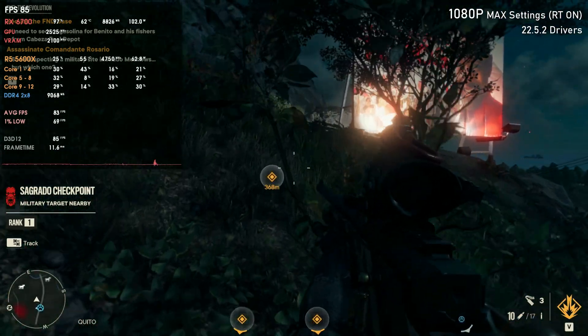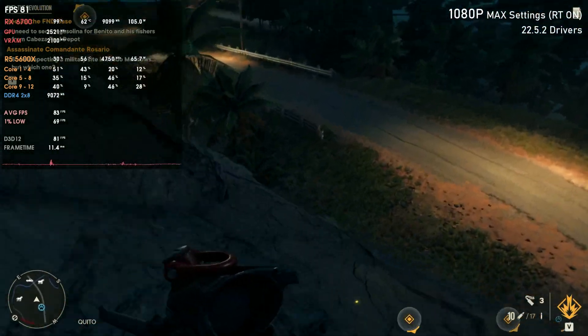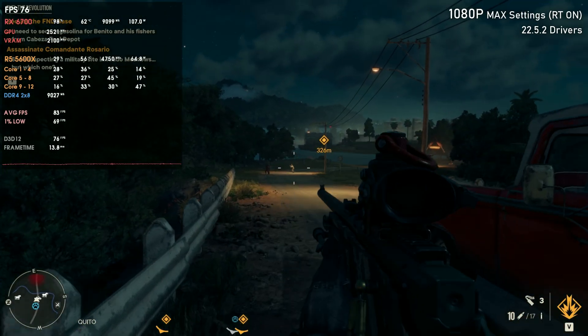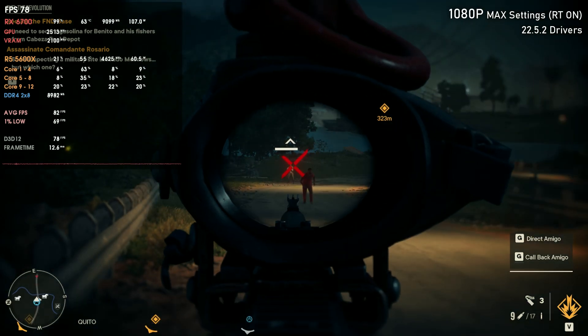Once Zen 4 CPUs come out and I get one, I'll completely retest all the GPUs — and with those retests I'll also be adding ray tracing results, and in one or two games I'll test FSR 2.0 results as well. For Nvidia cards, I'll include DLSS results too.